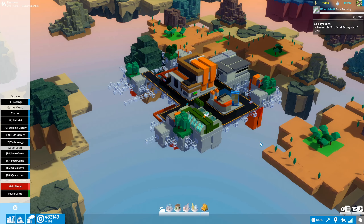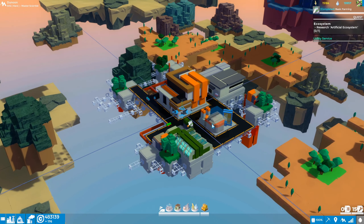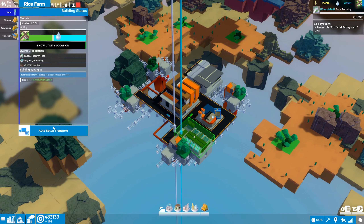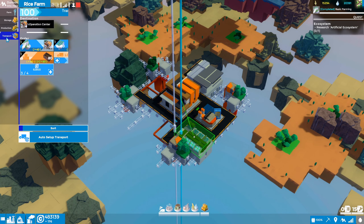Hey everybody, it's GliderCat and it's time to play. We're back in Complex Sky working our way through the tutorial. Let's pick up where we left off last episode — we got our rice farm up and running, set up a couple production lines and transport routes using the auto setup. Maybe we'll do it manually next time, we'll just see.